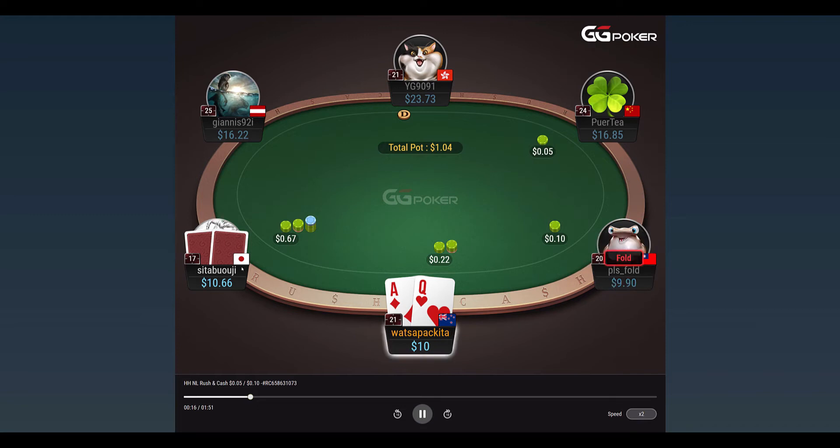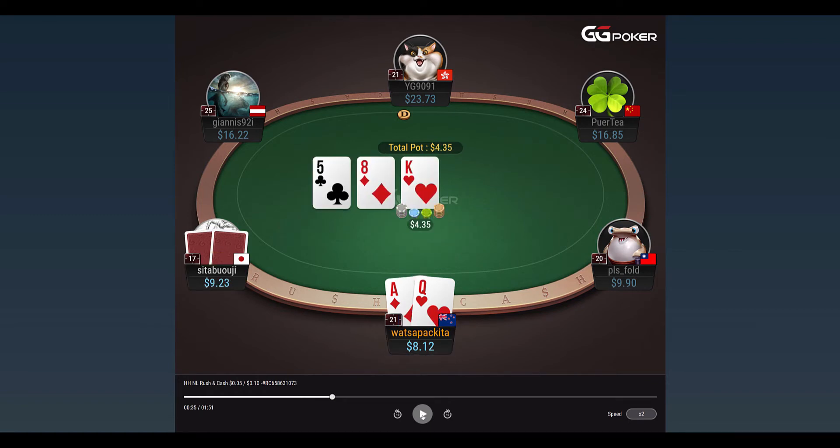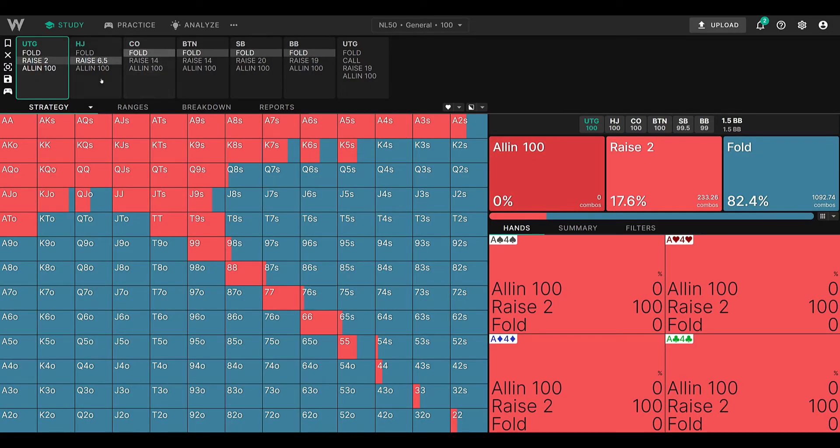I decide to four-bet, and then middle position flats. Let's have a look at that first — whether four-betting there with ace-queen offsuit under the gun was the correct play. In front of you now is GTA Wizard, and if you're not familiar with it, it's a great tool for a lot of things GTO-wise.